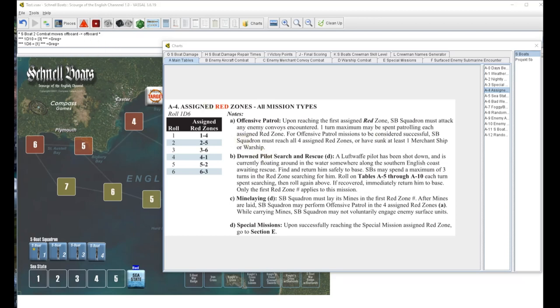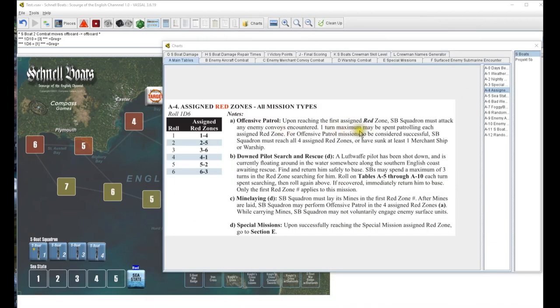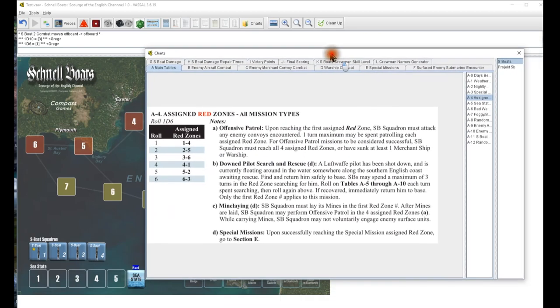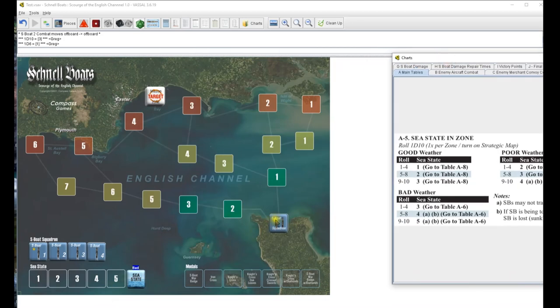Offensive patrol - roll first, see which zones we got, that's going to be one to four. We must attack any enemy convoys encountered; one turn maximum may be spent patrolling each assigned red zone - so you can't loiter around. For this patrol to be successful we must reach all four assigned red zones or have sunk at least one merchant ship or warship.